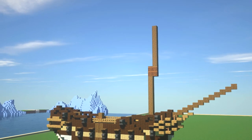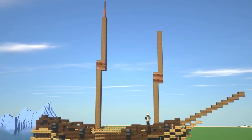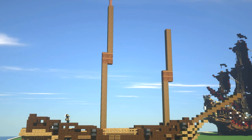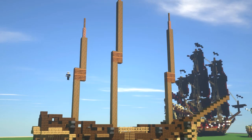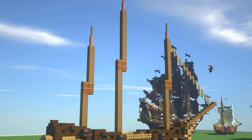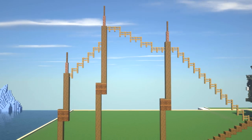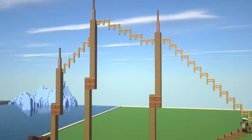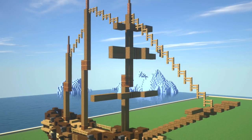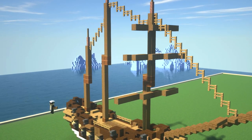Now we can get onto the masts - we've finished up with the hull so it's mast time. For this one I'm going for three masts: two which are going to be completely square rigged, and at the back we're going to have a spanker as it's called. Just adding in a little bit of rigging from the front - this is always a little bit easier to do before you put in the sails, and of course some of the sails will actually be hanging off those as well. Putting in the masts really nice and basic.